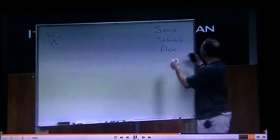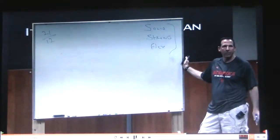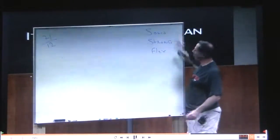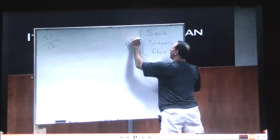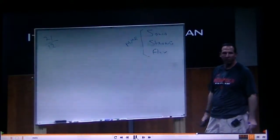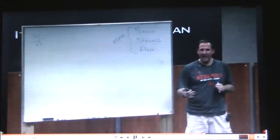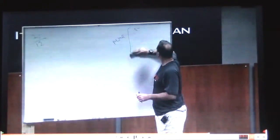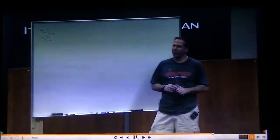Think about the amount of times we screw that up. Now the calls are made, because the Mike linebacker is responsible for making any of those calls. All you've got to do is listen to what he's saying, and then you can line up off of what he says. It's strong, solid, and flex. We'll get into some of the other things in a minute.